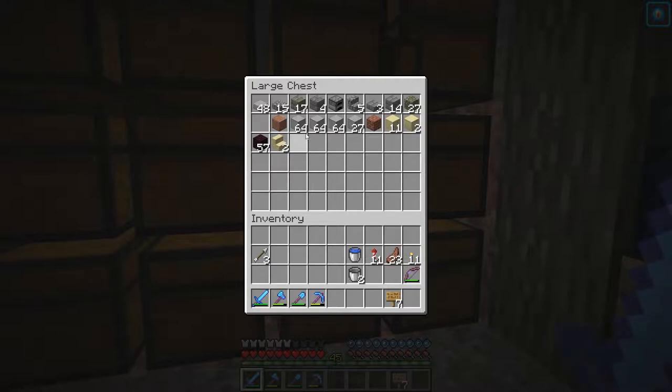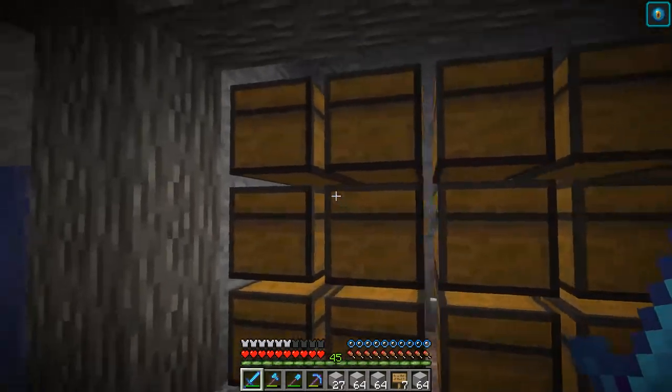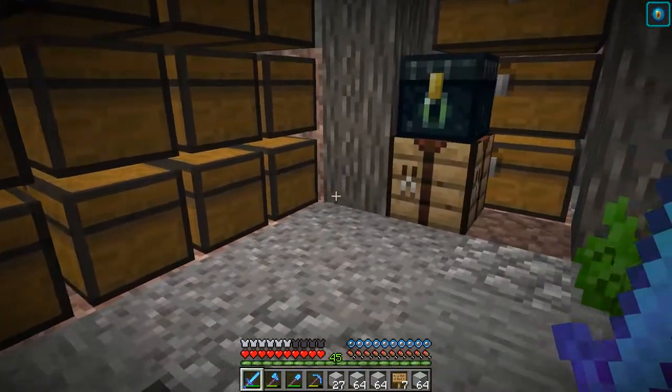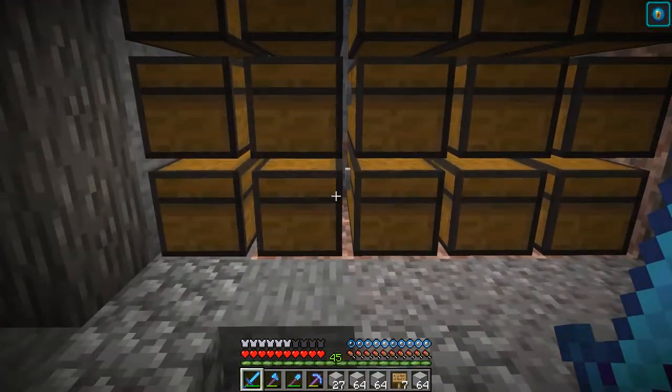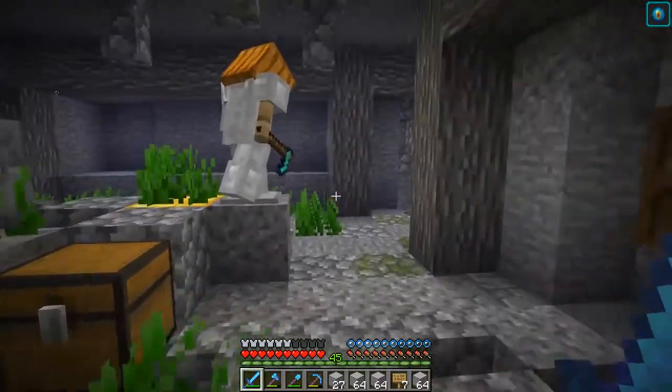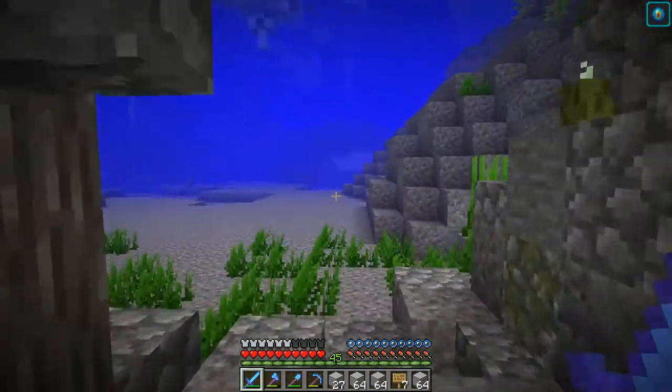Looking at my supply of materials, I really have a lot of smooth stone blocks that we made with the Elytra farm a few episodes back. So I'm gonna grab these as the base for the block. We'll also grab some stone slabs. I think I'm gonna take some sea lanterns to light the place up. So we're gonna start to build this out. I'll have to get some more materials here and there. Let me get back up there and start to build out the base.